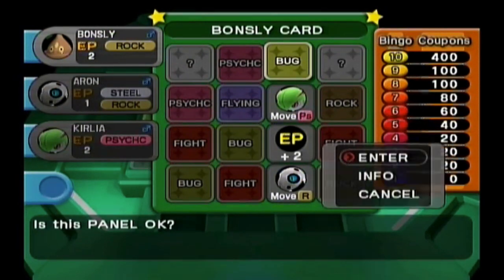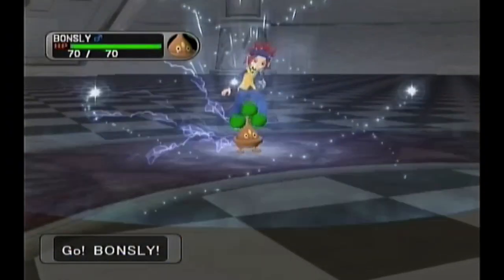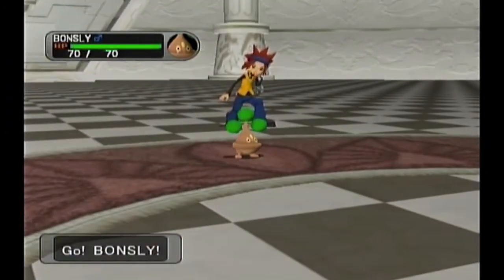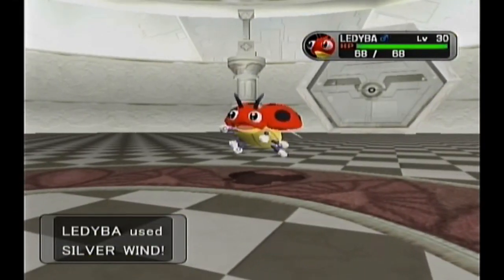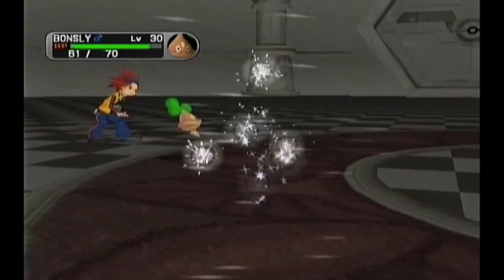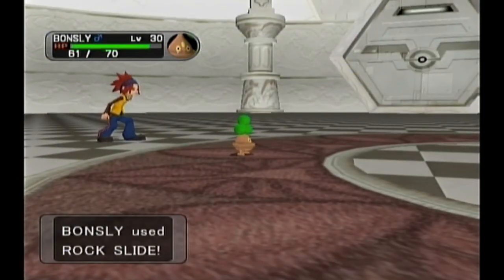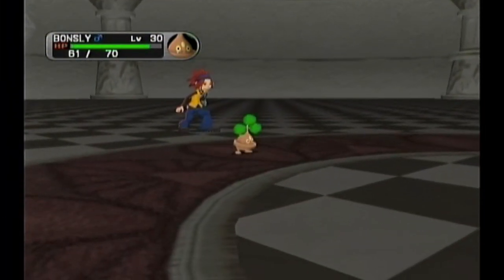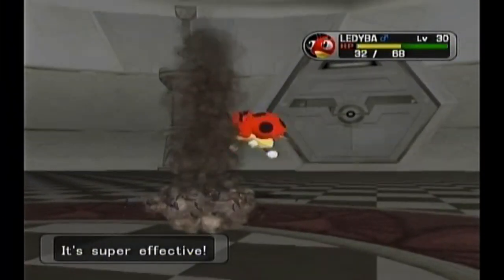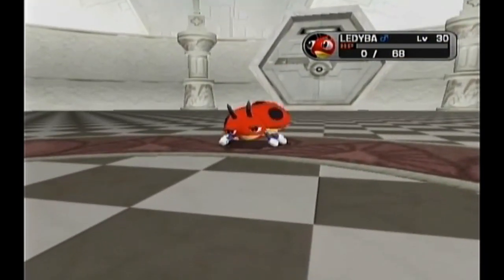Next one - I'm going to use Bonsly because this one is actually a bug type. Lady Bat, who has a low defense. High special defense but low defense, which means even if they're going to outspeed me, this Rock Slide can definitely take care of you in one shot. Unless you get the 5% chance - which, you know, knowing you... Okay, you actually didn't. Thank god. Lady Bat down.